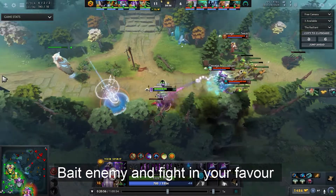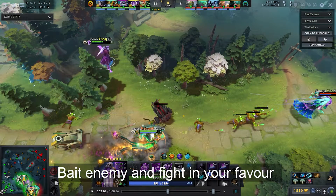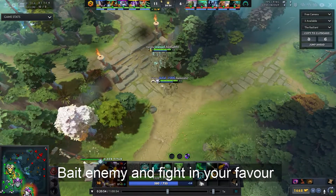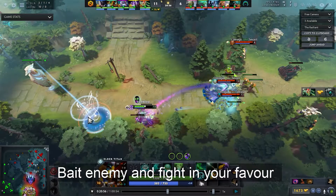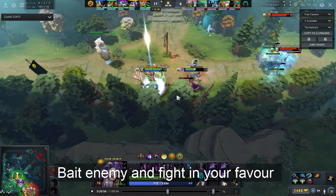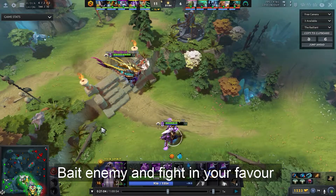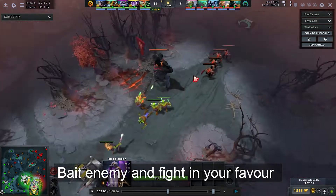Teamfight is not only about how you use skills or where you set up the fight — it is also about being prepared for teamfights all the time. As you're farming or preserving objectives, you have to be prepared for unexpected moves from the opponent that could cost you a lot. You have to stop and think about the preparation and expectation, because enemies are always looking to attack you unexpectedly.